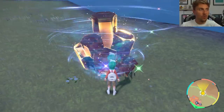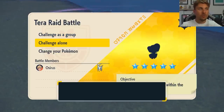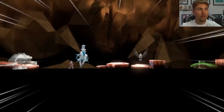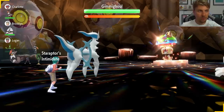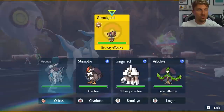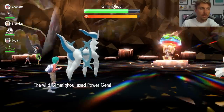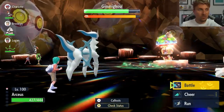All Gimmighoul in these raids will be level 75. You can save in front of the Tera den before challenging it. Identifying the shiny will be very difficult due to Terastallization making it hard to see the subtle color difference. For the 5-star raids using Arceus, use Acid Spray twice — you only need two uses. Don't use a third, as it can sometimes trigger the shield early. The goal is to reduce Special Defense by four stages using two Acid Sprays to get through these 5-star raids quickly.